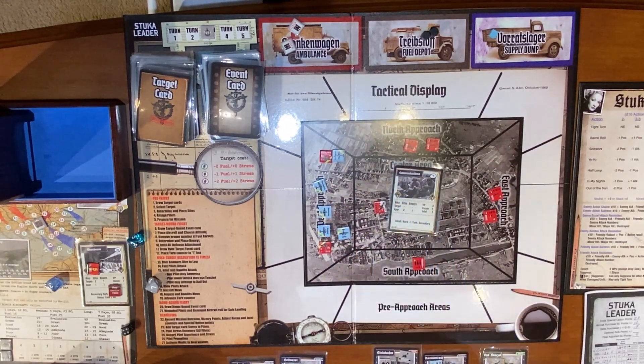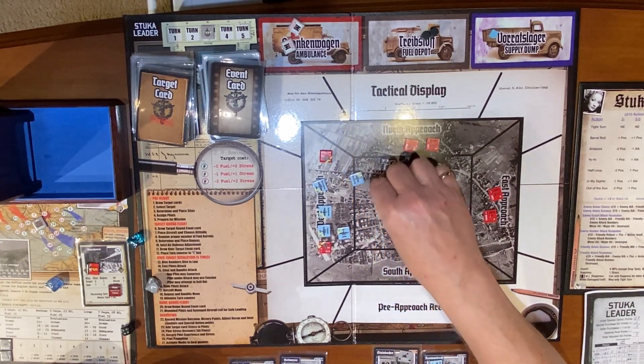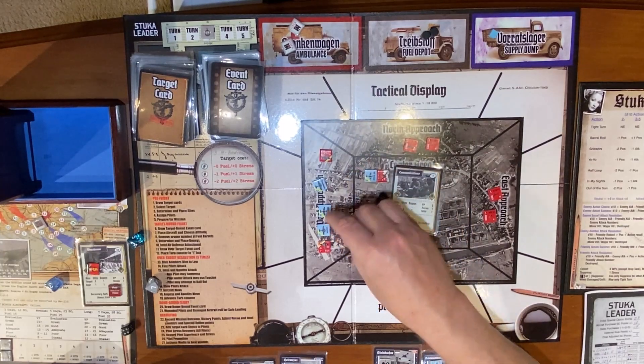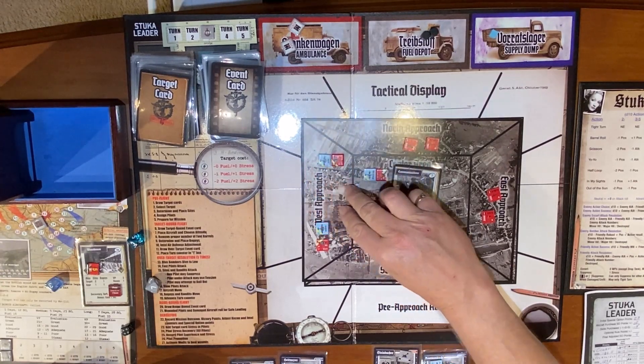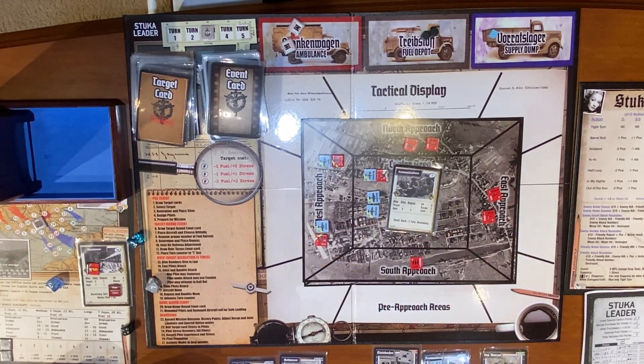Aircraft move — Tom can break that engagement and the guy does not follow him because he is at advantage, so he's going to break that engagement and go after this bogey. Hecht is going to engage this Spitfire to keep him here. The two bombers are going to continue on. Krautner's going to stay back. Bandits move — none of them can move, they're all engaged.